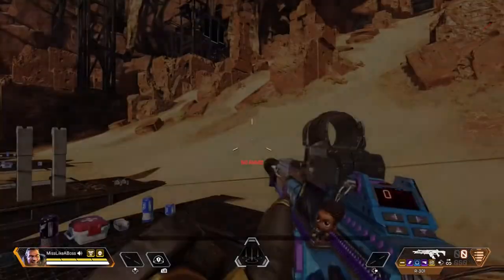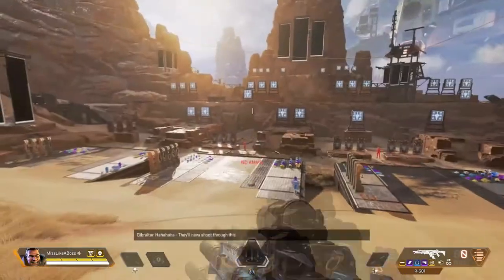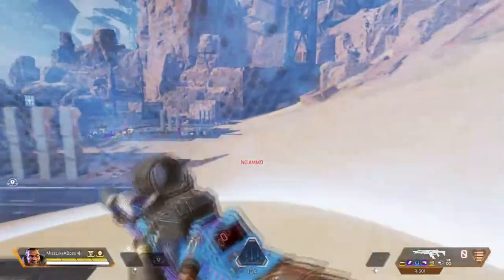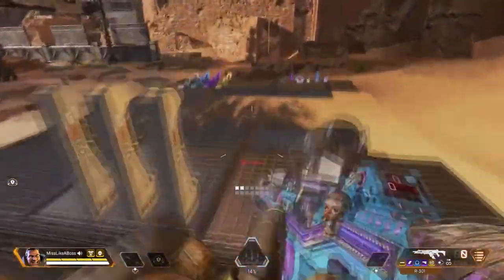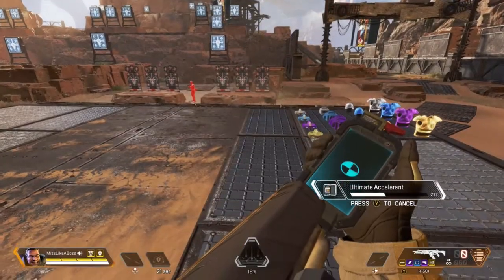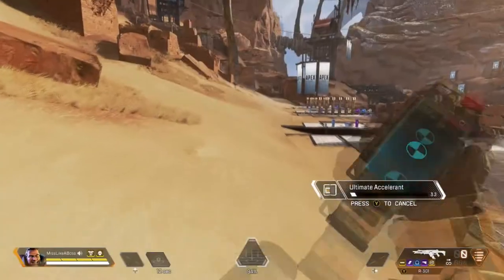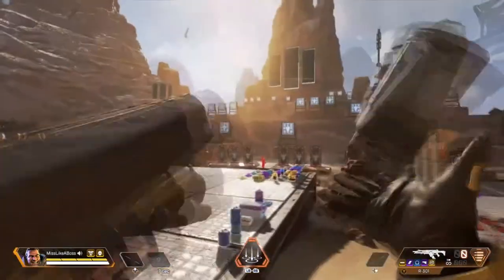Now we're gonna go into Gibraltar, the Gibby. He's a defender — he has his dome shield. It blocks incoming projectiles and barrages, so you and your teammates can chill in here, heal up, do what you gotta do. He also has an ultimate similar to the Bangalore barrage, except his is an onslaught of missiles that doesn't slow you down but packs a punch. He doesn't have many passives besides his gun shield.